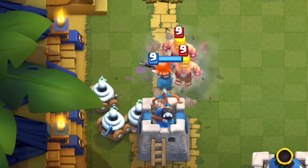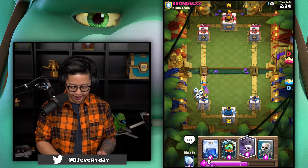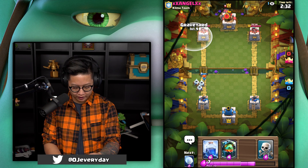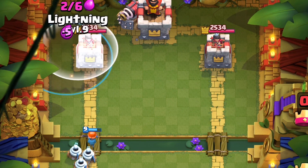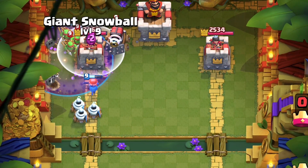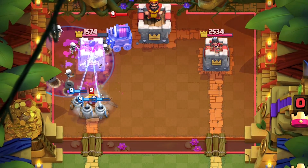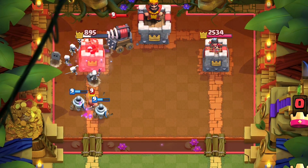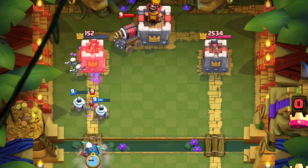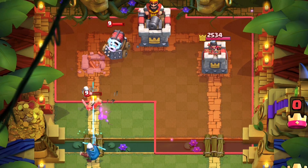It's not gonna connect, so now he's done a lot of elixir and this counter push is gonna hurt. Come on, skeleton spawn for the sparky. We're gonna go for the snowball — boom! Zappies already locked on, that's a free barbarian — snipe, boom! That's what you get for rushing — actually I was gonna rush you too, so.